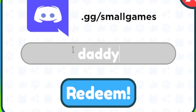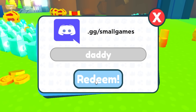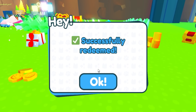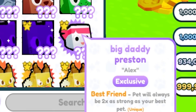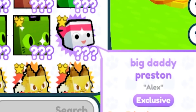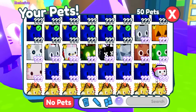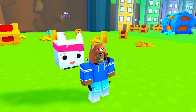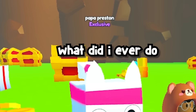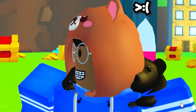If I type in 'daddy,' ain't no way this is gonna work... Bro, ain't no way this works. Where is it — oh my god! Big Daddy Preston! Yo, this is a real pet! Guys, you always know I call Preston 'Big Papa Preston' — they made a pet in Pet Simulator Z and named it Big Daddy Preston! That's even worse than what I call Preston. We have got to equip this.